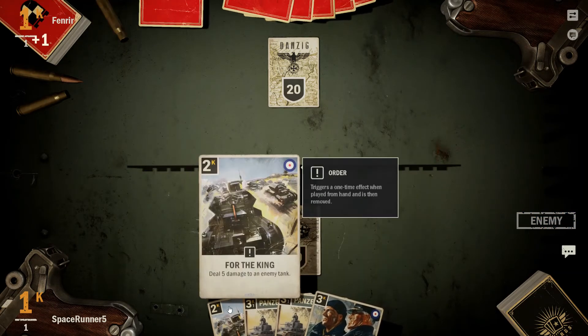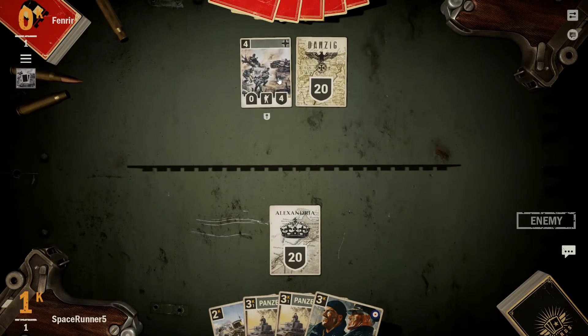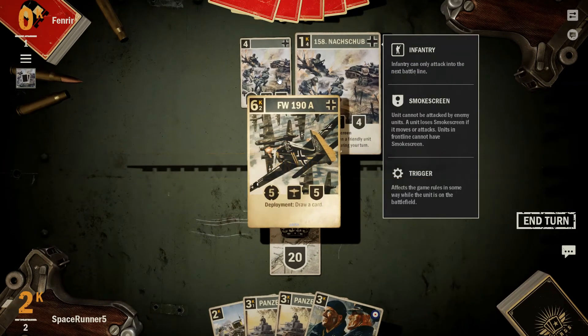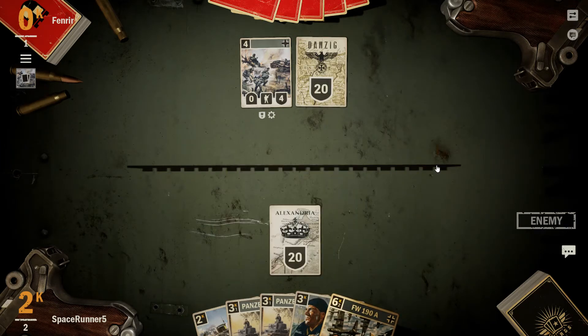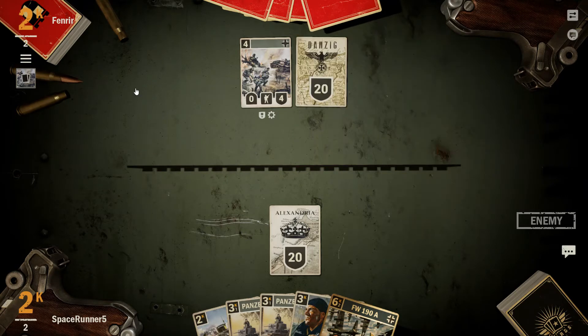Lots of card draw for us, so we can do a little bit of ramping but not a ton. We are playing a 0-4 — gain 2 credits when a friendly unit destroys a unit during your turn. Pretty nice, actually. I'll go ahead and just end our turn. I have no way of getting rid of that because I have a smokescreen. I don't think I have very much card removal in this deck — it's more of sustaining as long as possible. This is our anti-rush deck.